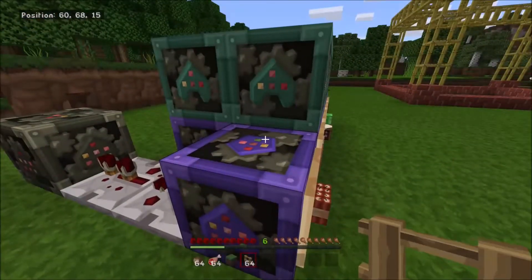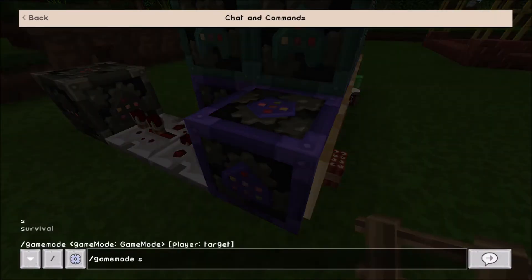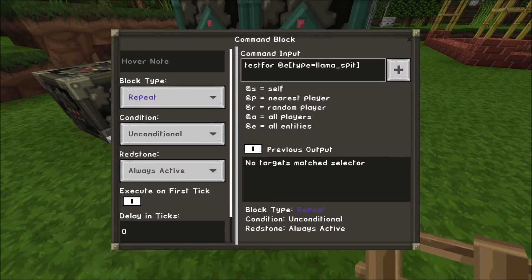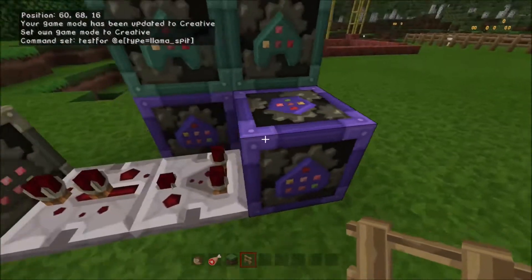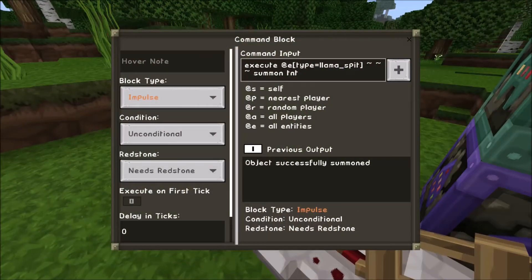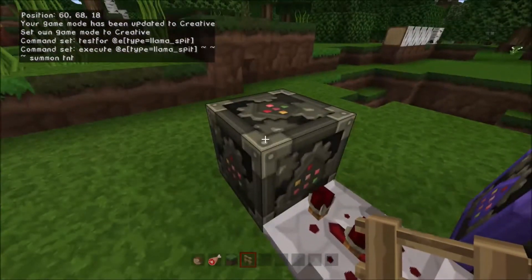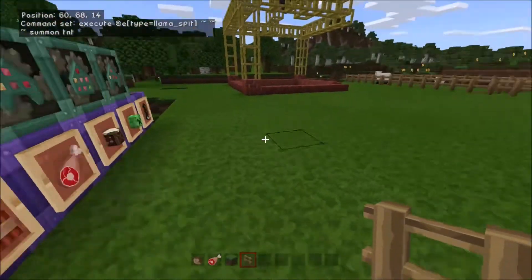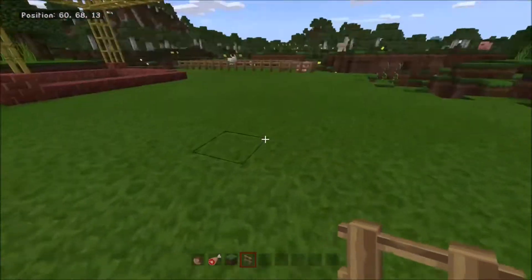Let's go over the command for that — really straightforward. We're testing for entity type equals llama spit, always active and repeating. As soon as that is true, it triggers a comparator into a repeater on a one-tick delay, which triggers an impulse command block set to need redstone and unconditional. That executes at the llama spit and summons a TNT. Because it's an impulse block needing redstone, it only happens once, and then as soon as the TNT is spawned and the spit's gone, the system is ready to reload.